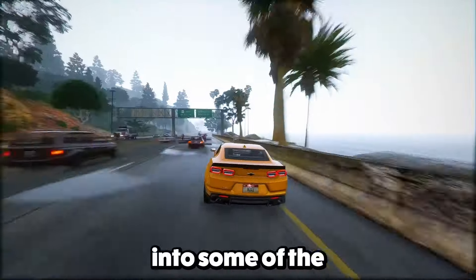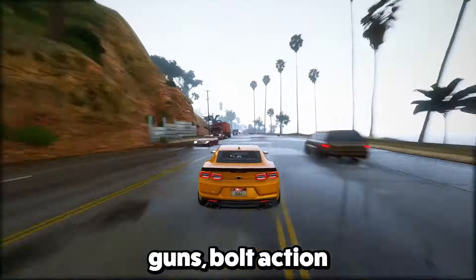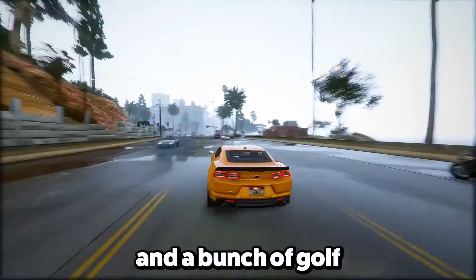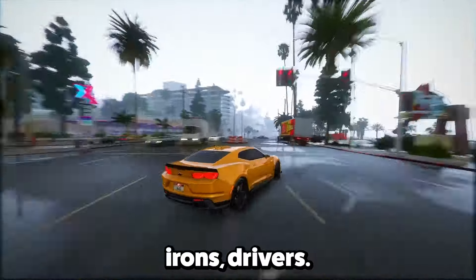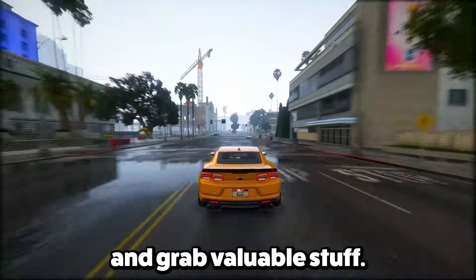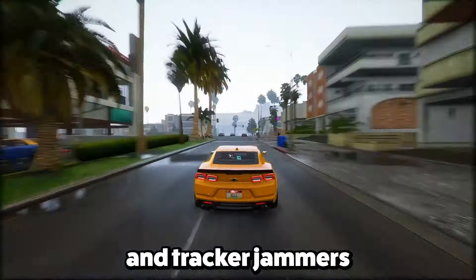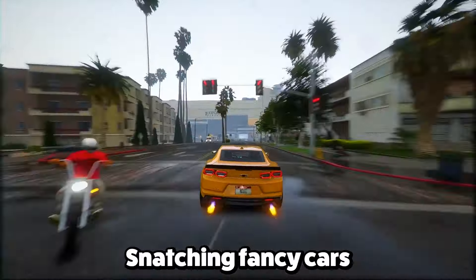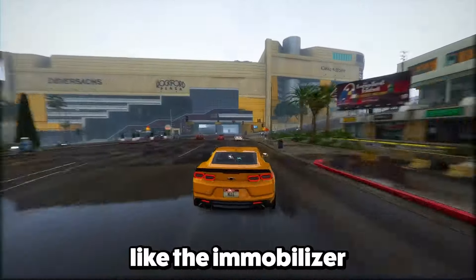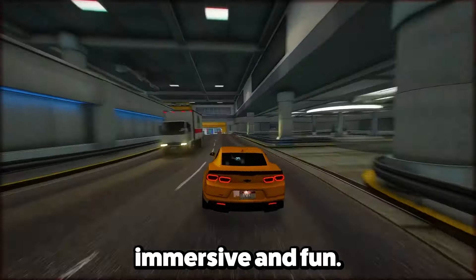Feature 13: Confirmed items in GTA 6 include spear guns, bolt-action sniper rifles, and a bunch of golf clubs — wedges, irons, and drivers. Players can use a crowbar to open containers and grab valuable stuff. There are also smoke grenades, flashbangs, golf balls, and tracker jammers to dodge the cops. Snatching fancy cars might need special tools like the immobilizer bypass, offering loads of choices to make gameplay super immersive and fun.